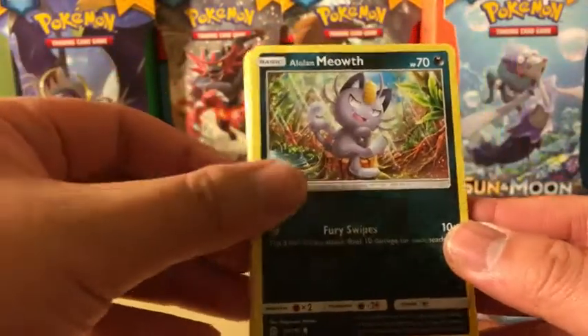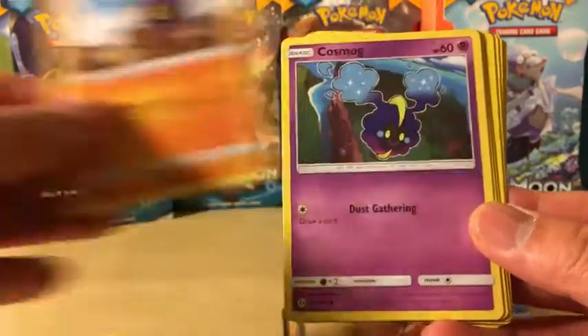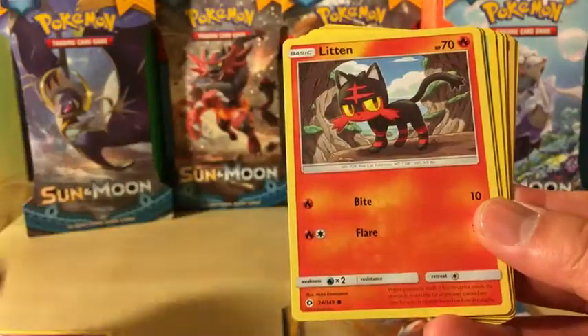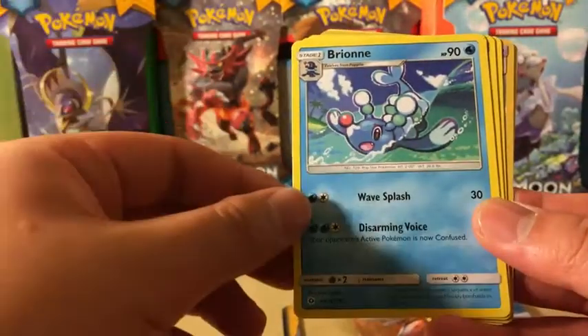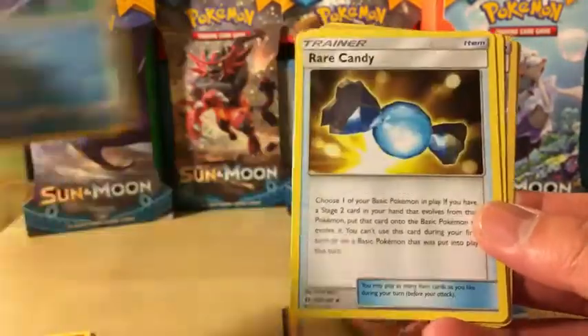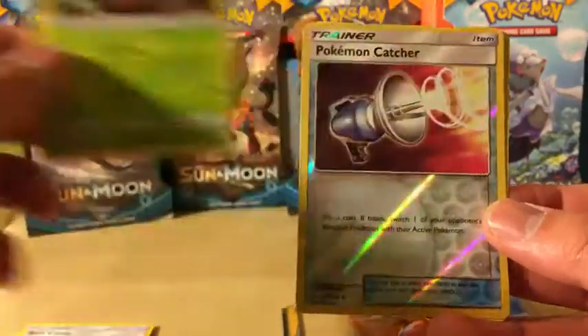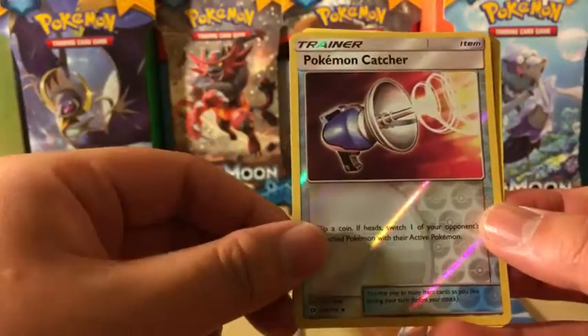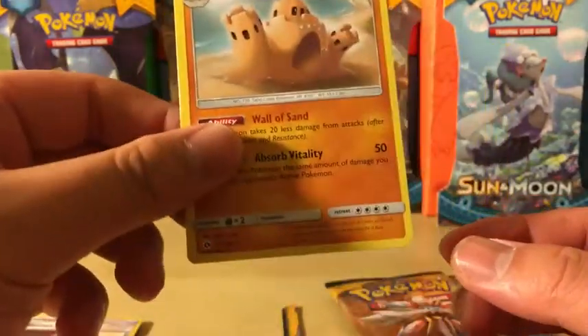We got a Luvdisc, Growlithe, Rockruff, Cosmog, Litten, Fire Energy, Bewear, Rare Candy, Pinsir, Reverse Holo Pokemon Catcher, and the rare in the pack is a Palossand — regular rare.